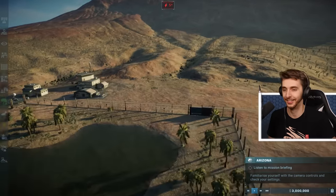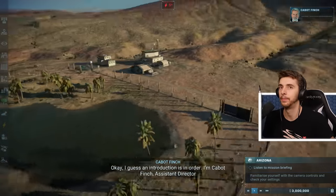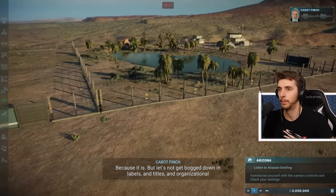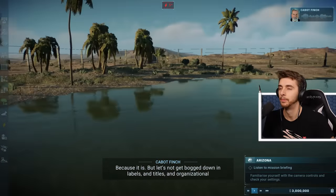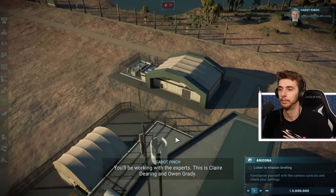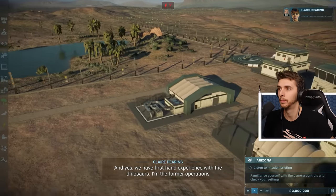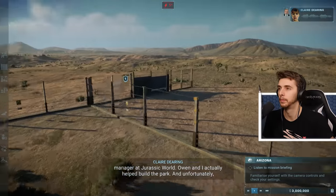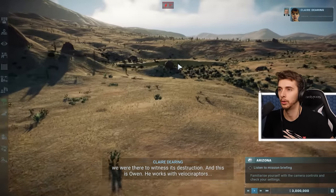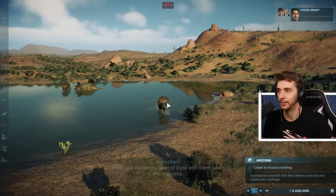Introduction: I'm Cabot Finch, Assistant Director — Regional Manager. Let's not get bogged down in labels. You work for me. You'll also be working with Claire Dearing, former operations manager at Jurassic World, and Owen Grady. Claire helped build the park and was there to witness its destruction. Owen worked with Velociraptors — officially he's an animal behaviorist who was just building a level of trust.